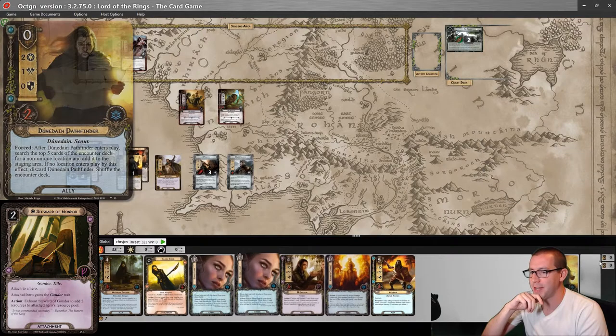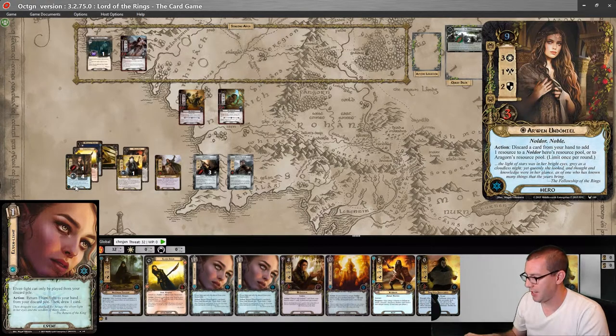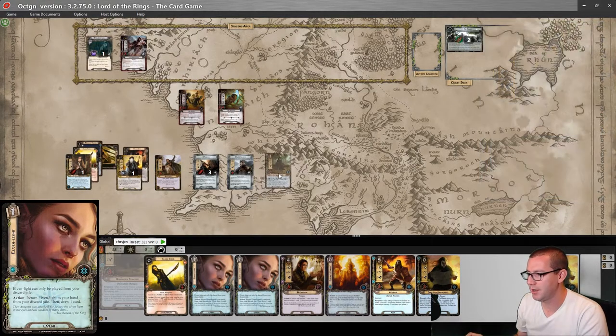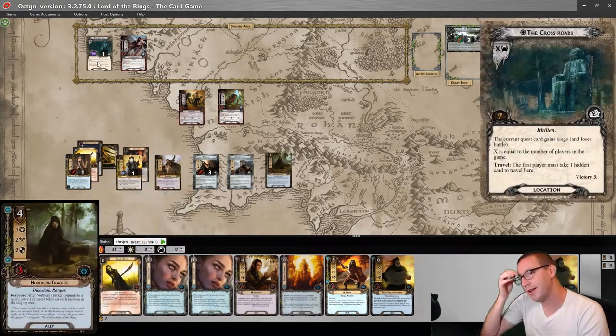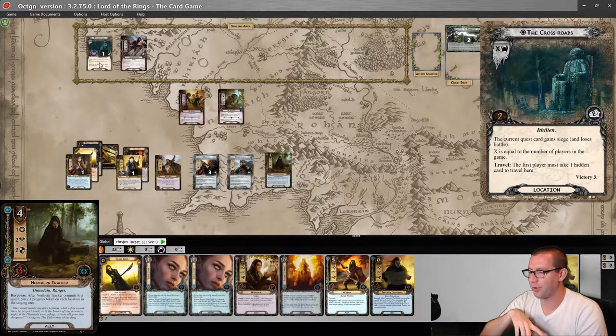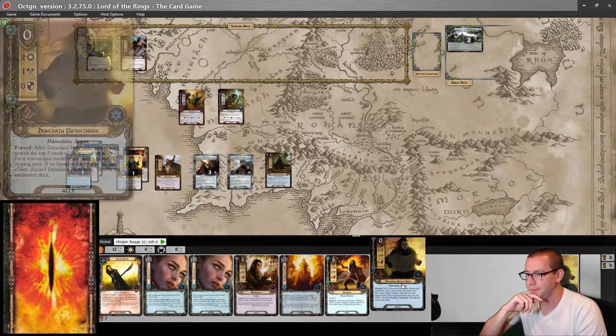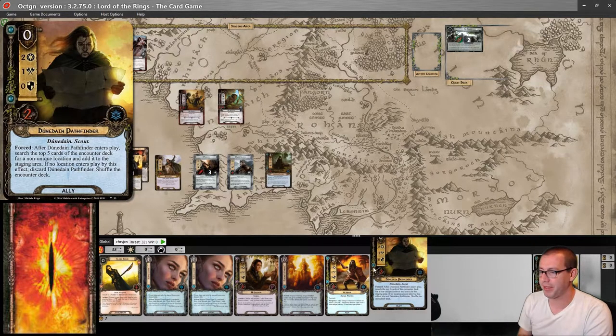Let me cycle Elven Light to draw a card. One, two, three, four — Northern Tracker. This is good because I'll be able to clear the Crossroads without having to quest through it.